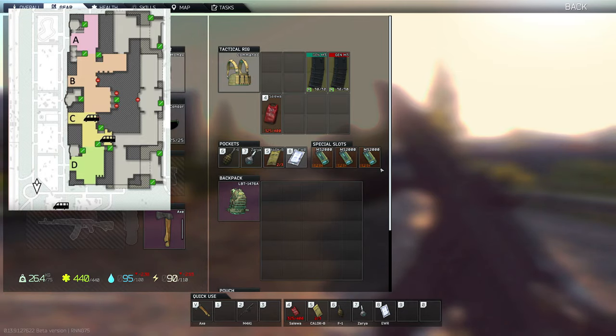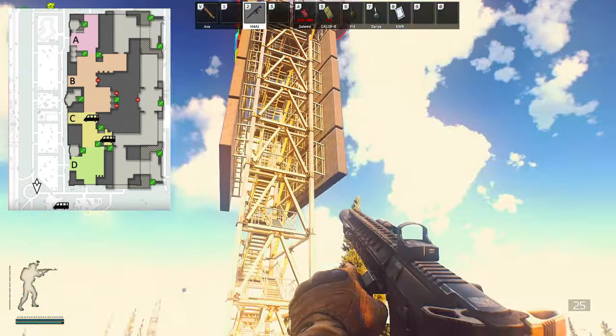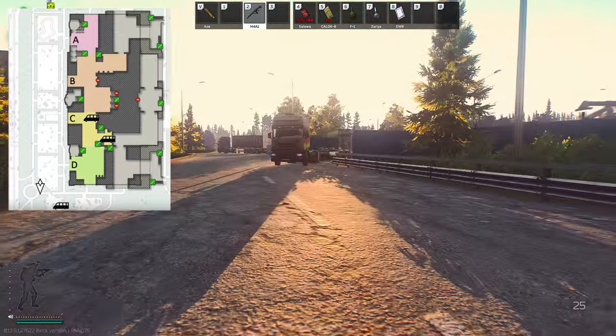All right, so now you should be on Interchange with your three markers. We are just where the roundabout is — this is the roundabout, that's the tower I was talking about. We just need to run into this car park here.